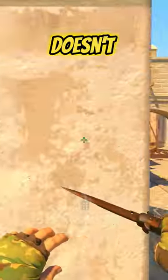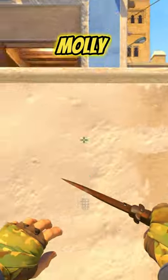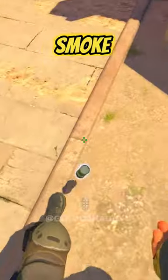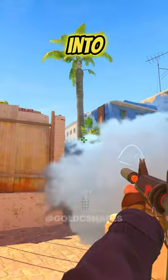If short's partner doesn't hear anything, keep jumping like this to get information. If you see them coming in, use this molly, and then this smoke to protect yourself.